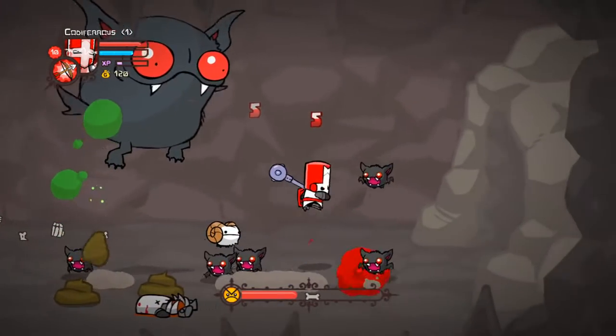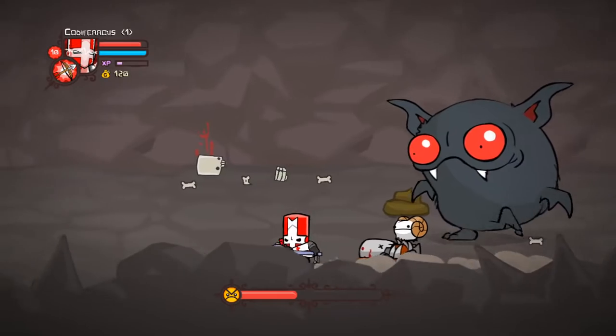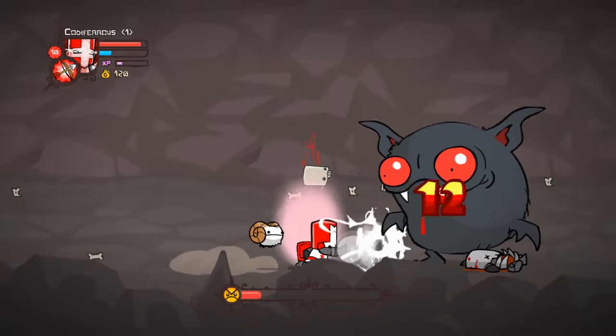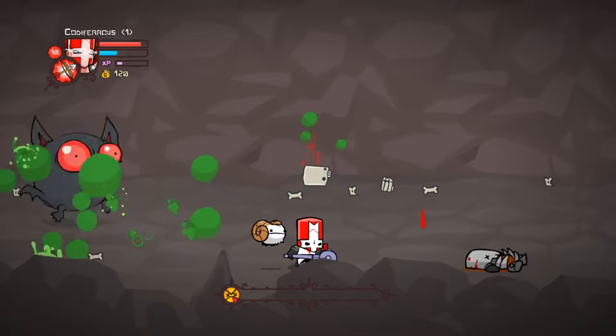Magic and arrows work very well against him, and your biggest threat for this battle is going to be the small bats. Steer clear of them and you should be able to dodge Pippi easily enough. Upon victory, you can claim a small version of Pippi as your animal buddy.